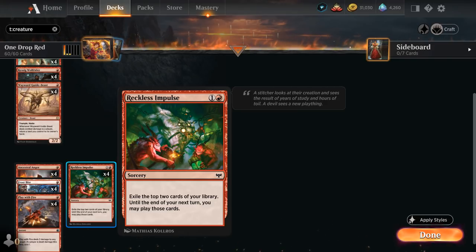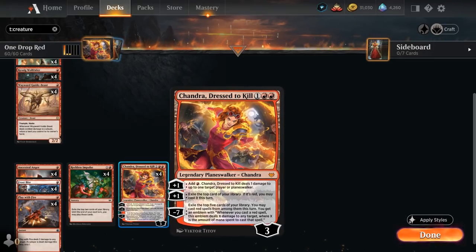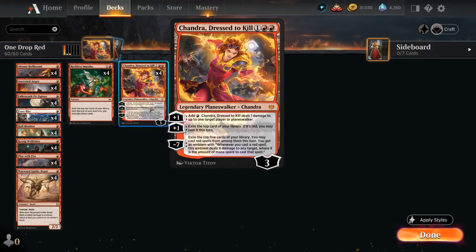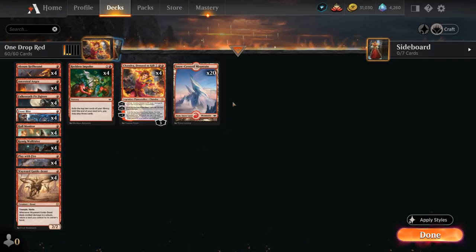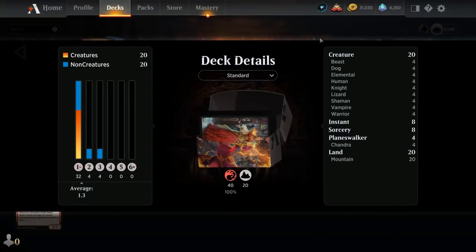The play pattern is simple: play as many cheap cards as possible to apply pressure early. If we've got a Chandra, we might not attack with the Guide-Beast early since we want to hit that third land drop first. Then we use Chandra — maybe her first plus-one to add red mana, play another one-drop, and slowly start leveraging the card advantage from the second plus-one. By the time the opponent plays a creature that survives our burn spells, we can get past it with Hall Monitor or Wolf Rider's menace, or just go wide. If they have a board wipe, Chandra can still pressure them — putting them between a rock and a hard place. We're not running creature lands like Faceless Haven or Den of the Bugbear since we're rarely going to get above three lands in play.